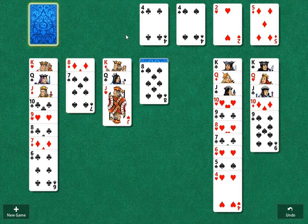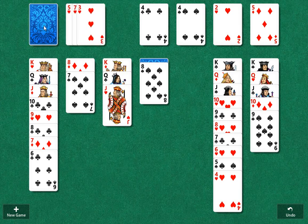Welcome to Classic Klondike Solitaire. We are playing Draw 3, and at the end of the game, I'm going to show you a common mistake that is made toward the end of the game, or even during the game, and that is that this draw pile right here has seven cards.